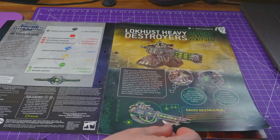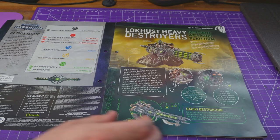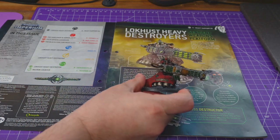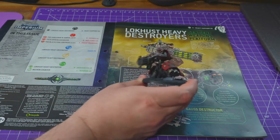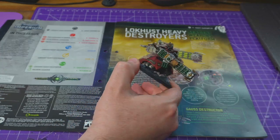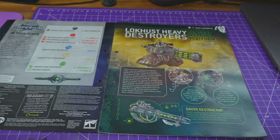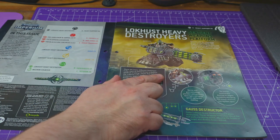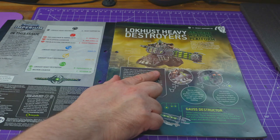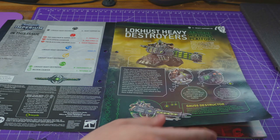These are sentient weapon platforms with a beast of a gun. It is a big weapon platform, a great little kit. I built mine with the emetic exterminator, but you also have the option for the gauss destructor, which looks pretty cool. I'm kind of disappointed I didn't build that one now that I'm looking at it.